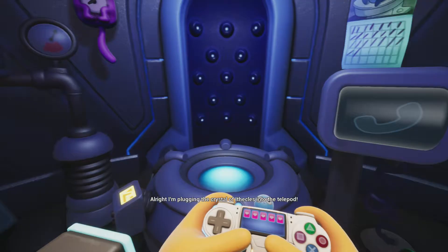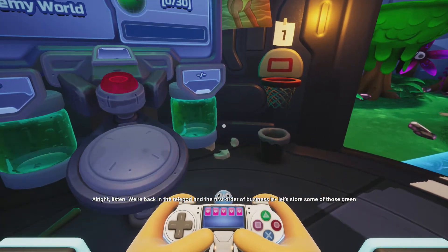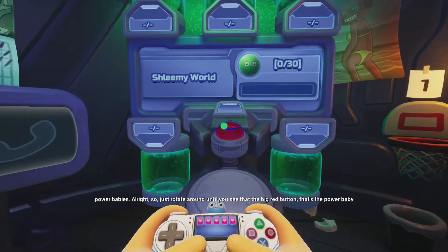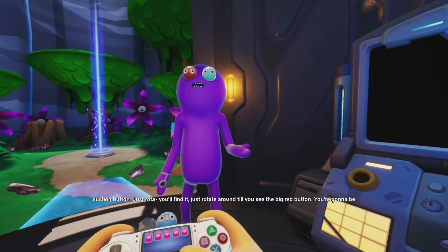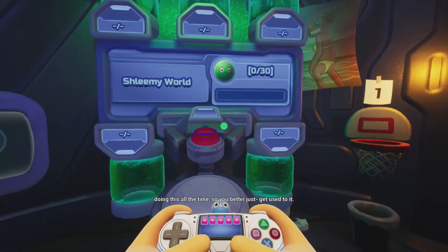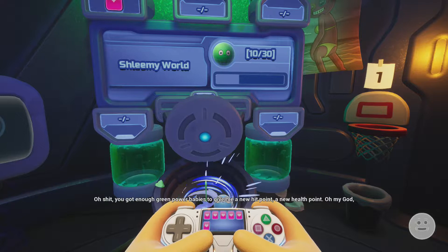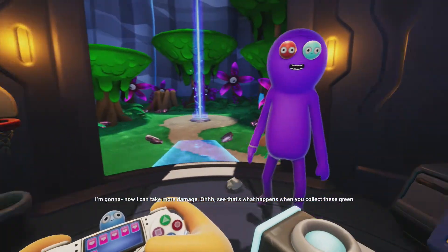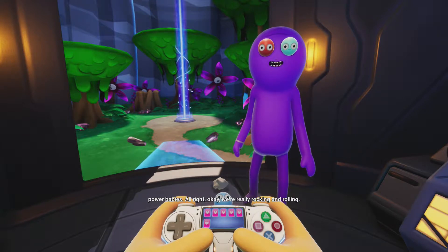I'm plugging the crystal of Ithocles into the telepod. We're back in the telepod — first order of business, let's store some of those green power babies. Rotate around until you see the big red button, that's the power baby suction button. We got enough green power babies to give me a new health point! Now I can take more damage — that's what happens when you collect these green power babies.